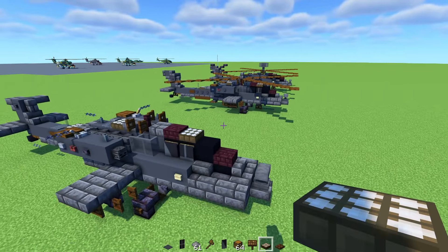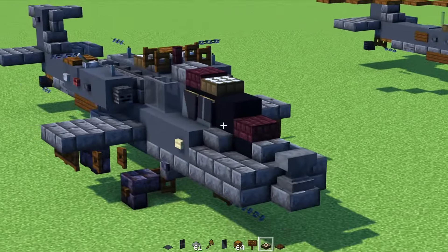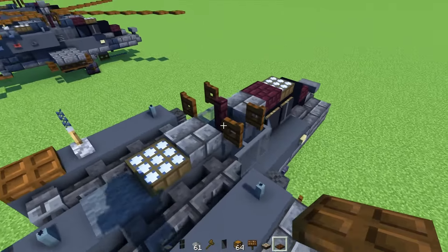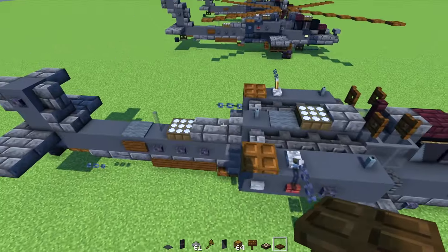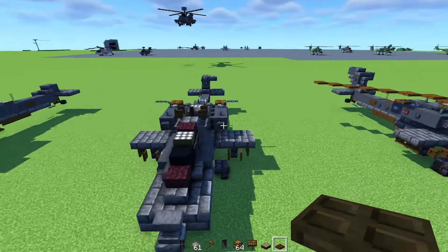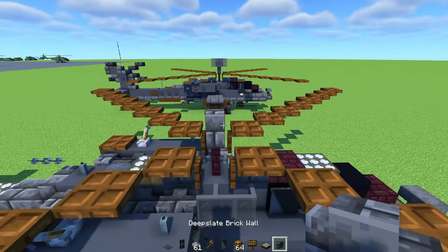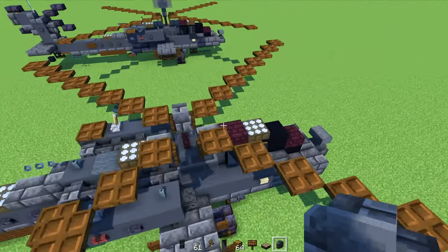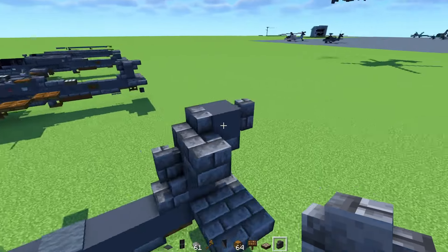For the next layer, we're going to go over here — I realized something was off since recording the first part, so I did fix this little bit, so that may look a little different. We're going to build up right on the cockpit: fence, fence gates on the side, slab, daylight detector, and carpet. Here's what it looks like in the back part — just build it exactly how you see it. For the next layer on top, we're adding a wall in the middle and then dark oak trapdoors — eight blocks long on the diagonal. After that, just build some more on the tail.